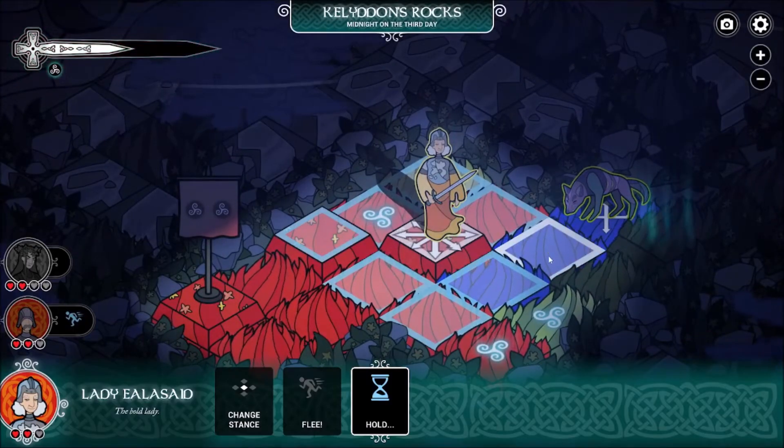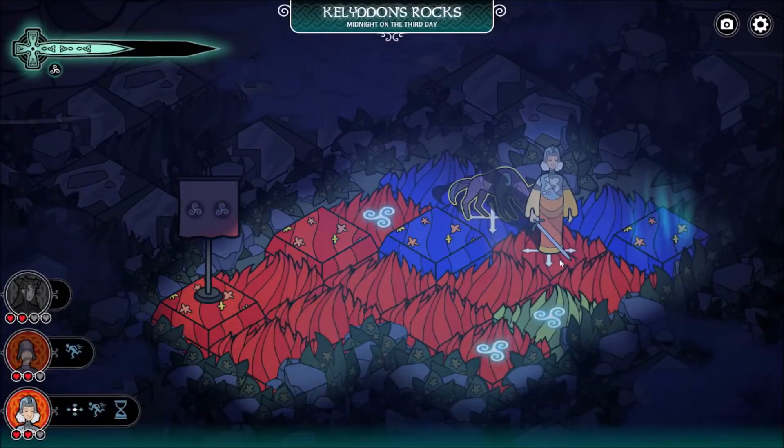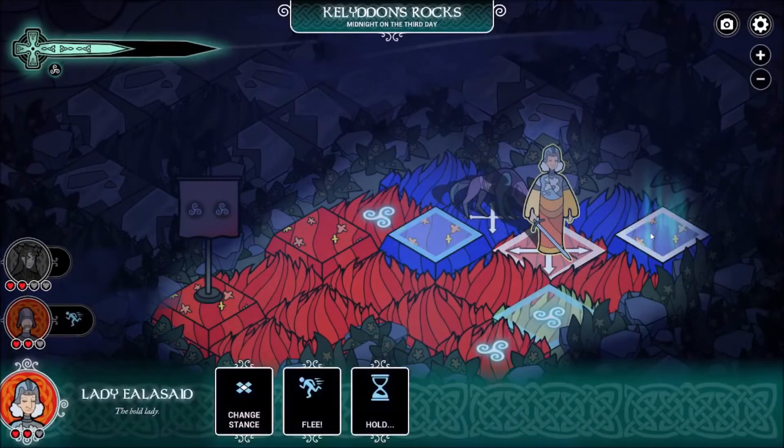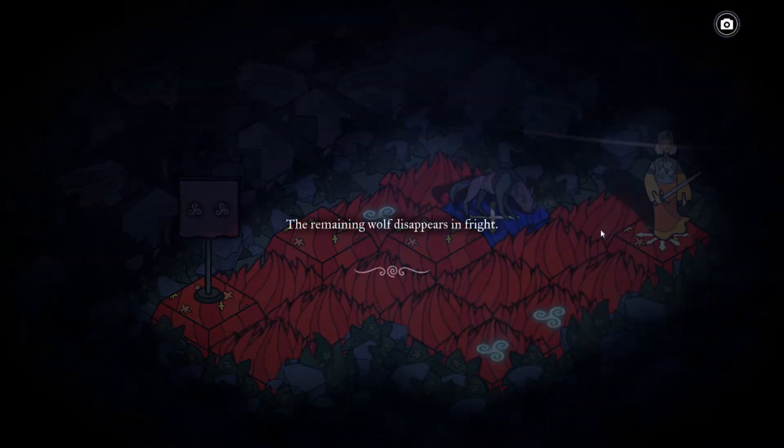The way to win the map, you have two options. Other than the final battle, you can clear the map either by killing all the enemies on the field, or by reaching the enemy's base square at the end of the map.